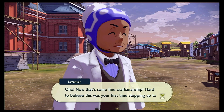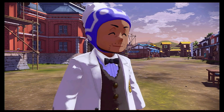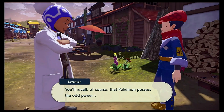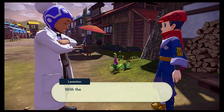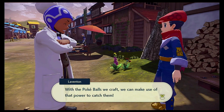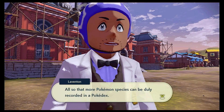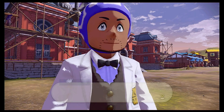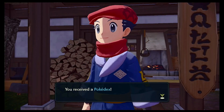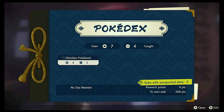Now that's some fine craftsmanship - hard to believe this was your first time stepping up to the workbench, my boy. You'll recall of course that Pokemon possess the odd power to shrink themselves down. With the Pokeballs we craft, we can make use of that power to catch them. Also, that more Pokemon species can be duly recorded in the Pokedex. And on that note, here you are - we've just got our own Pokedex! It is just a book at this moment, but that's fine.